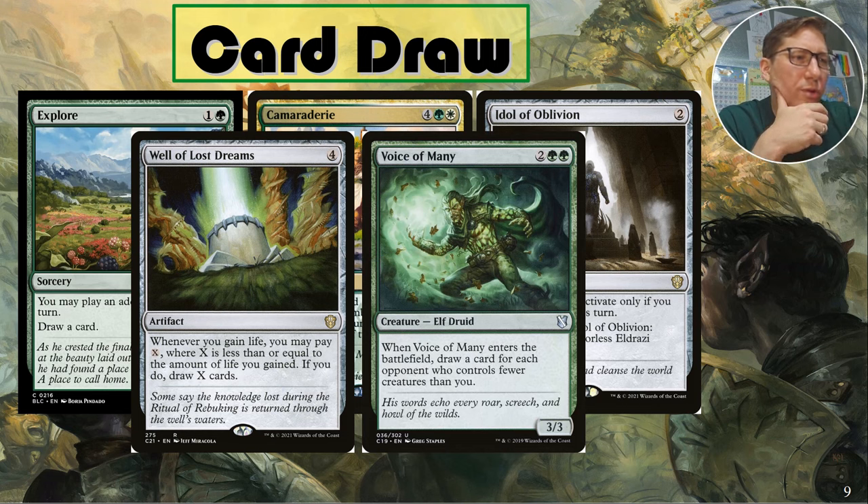Voice of Many — two green green for a 3/3. When it enters the battlefield, draw a card for each opponent who controls fewer creatures than you. I'm not crazy about this one — even in a commander game that's maximum three cards, and that's if you've got more creatures than everyone. It can go wrong easily — if there's a board wipe and they play some stuff, you're probably behind on that condition. Like this deck versus a Chatterfang — you would not keep up with Chatterfang, so that's automatically one where you're not drawing a card.